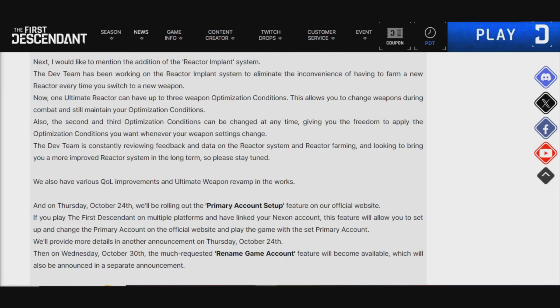Last but not least, what I'd like to highlight is that on October 24th, they will be rolling out a primary account setup feature on the official website. If you play The First Descendant on multiple platforms and have linked to your Nexon account, this feature will allow you to set up and change your primary account on the official website. Essentially, you should be able to play your account on PlayStation, Xbox, and PC as long as you just switch it.